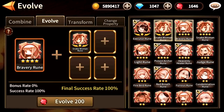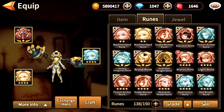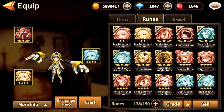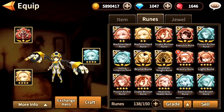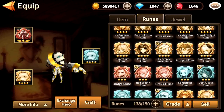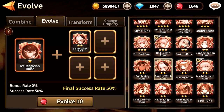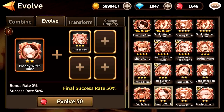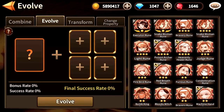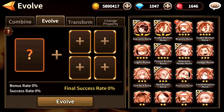Take note that if you want a complete set of an awakened rune — which is what I did with my build — that's worth keeping. That's it for evolution. I only recommend evolving 4 star to an awakened rune. But if you're that desperate, I won't stop you from evolving 1 star all the way up to awakened. The cost doubles each time: it's 50 for 2 star to 3 star, 100 for 3 star to 4 star, and 200 for 4 star to awaken.